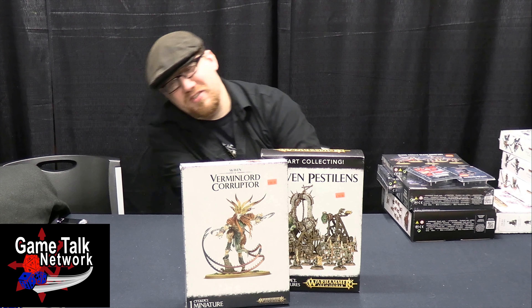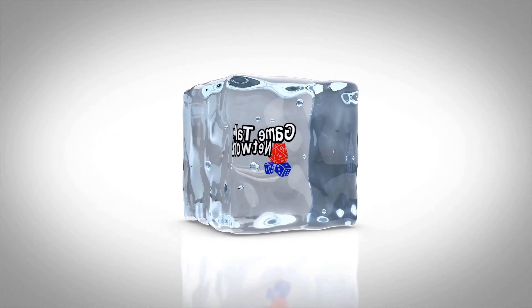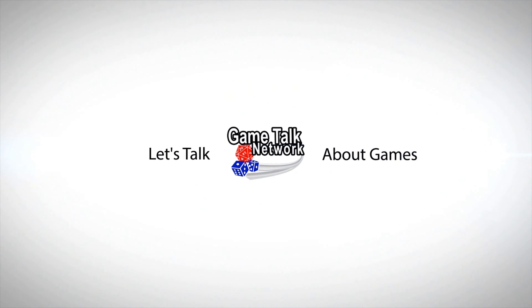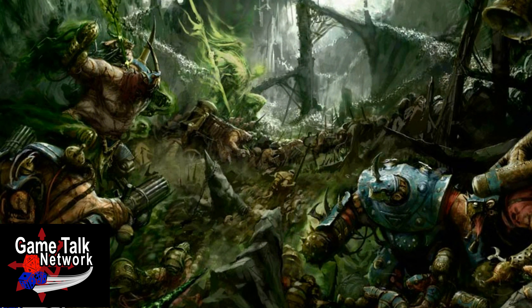Somebody call the Exterminator, we got an infestation here. Screeching out prayers to their blasphemous horned rat god, the Skaven of the Clan Pestilence marched to war in vast, chittering congregations. Wreathed in a miasma of plague, they seek to spread their vile diseases with pitted blades, fell sorcery, and rotting war machines.